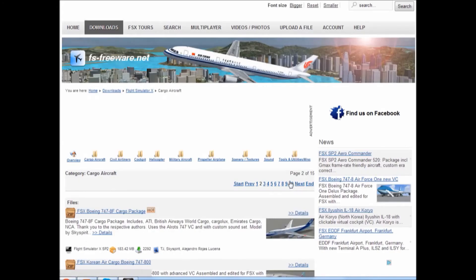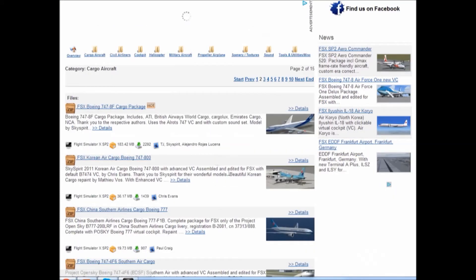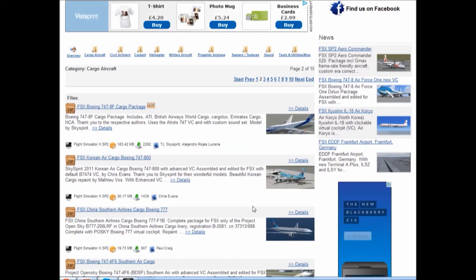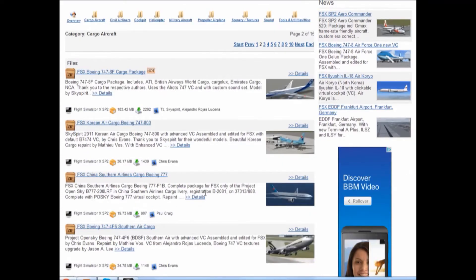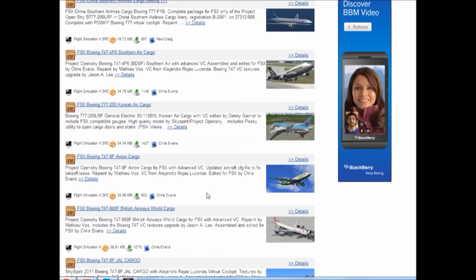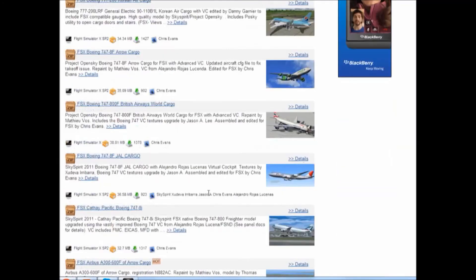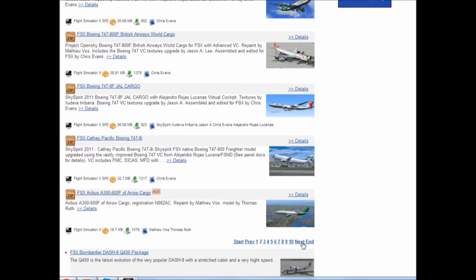Moving on to the next page — page 4 — we've got some more 747s, then they've got China Airlines Cargo, Boeing 777. There's a wide selection of the 747. Then we've got the Airbus A300-600 with the Arrow Cargo. I think that's a repaint, I'm not sure — you've got to look really carefully with some of them, to be honest.